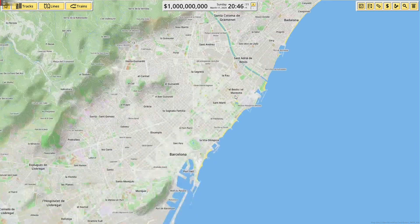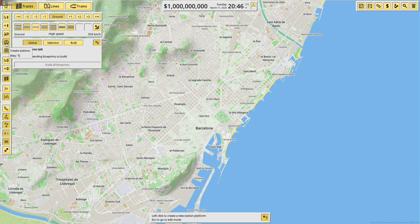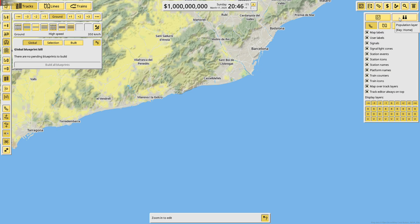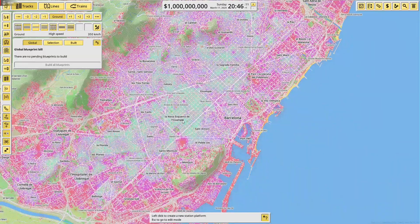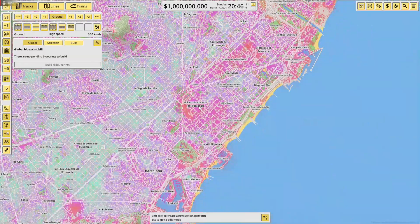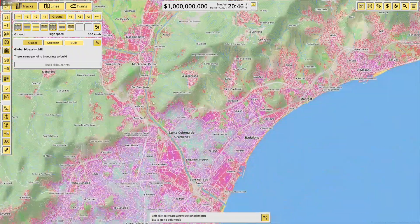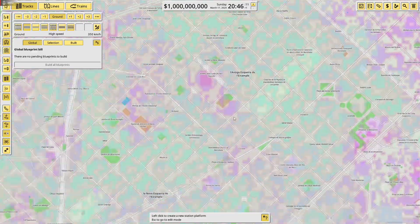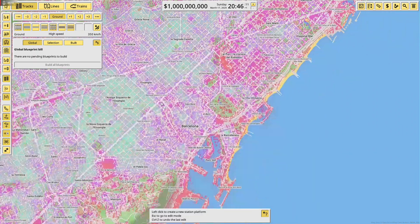First we have to click on Tracks and then on Stations. We'll make a high speed station since there's a big city. I'm also going to turn on the population layer so I can see exactly where everyone is. The blue areas are really populated, then the purple ones are also quite populated — red, purple and blue, that's how it goes. The main population seems to be around this area.